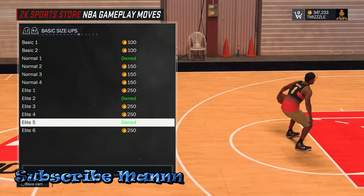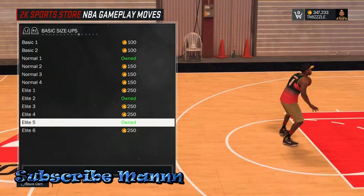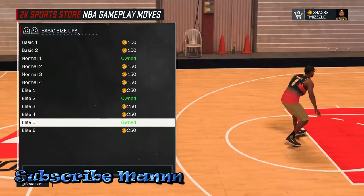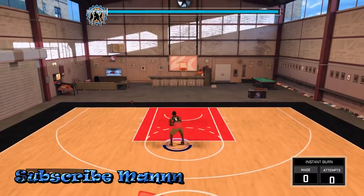I'm already on the screen — Elite 5. Most people don't use Elite 5, but between the legs, man, you can combo it in and kill them on the spot. It's easy to do, man. Let me show y'all what I mean.